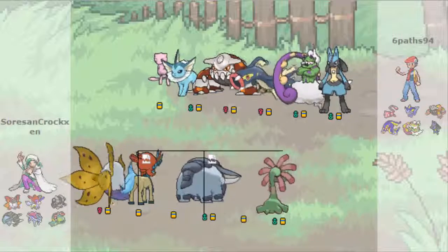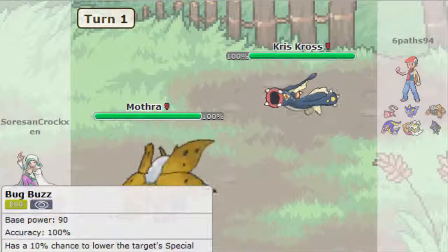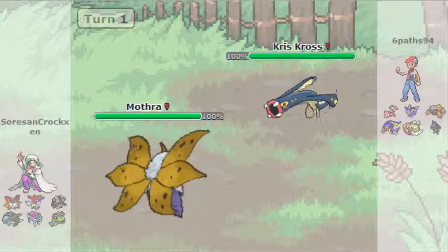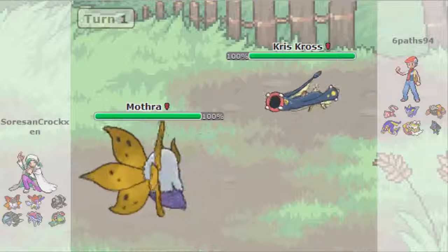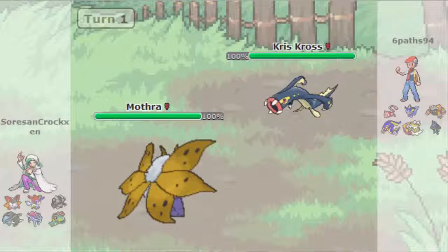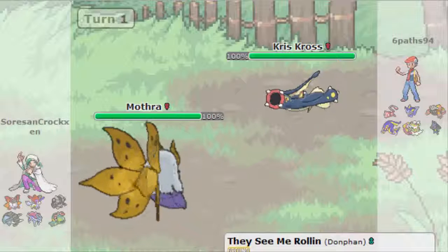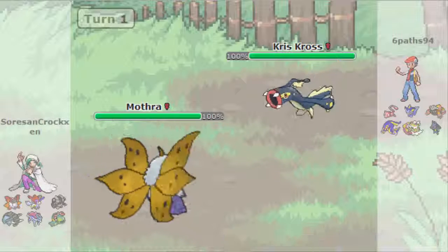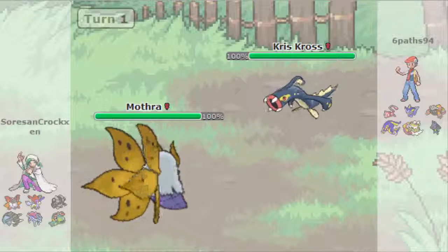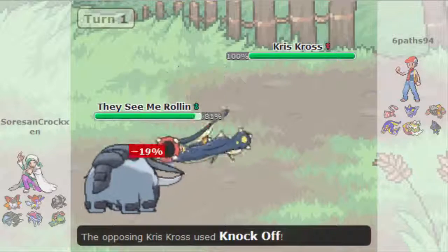I'm going to lead off with Volcarona just because I either get killed or something. Actually, I want to do a calc real quick. It's technically a two-hit KO with Bug Buzz - well, almost a guaranteed two-hit KO - but I'm not going to risk it because Volcarona is definitely one of my win conditions, so I think I'm just going to switch out to Donphan. Even though I don't really do too much to this thing, I can definitely get a Knock Off and that might help me out in the long run.